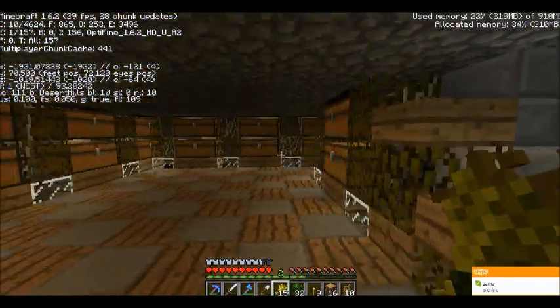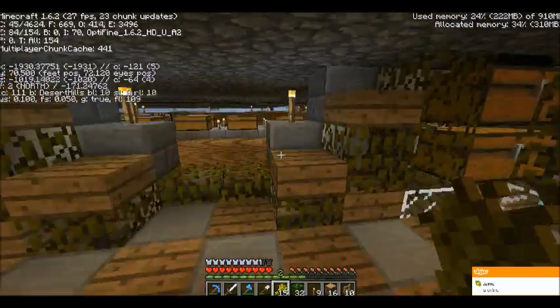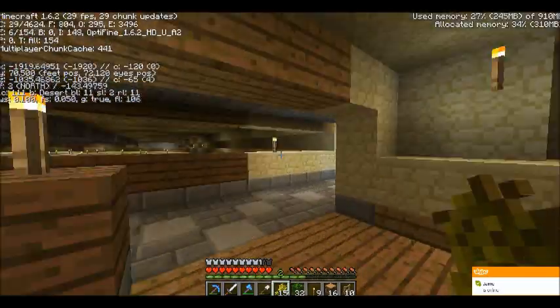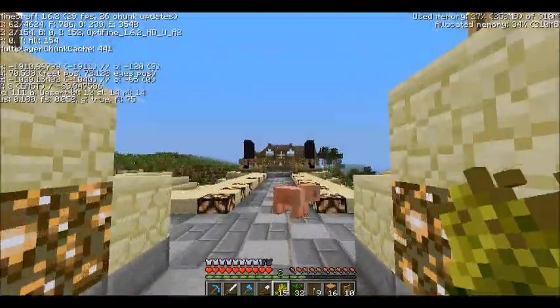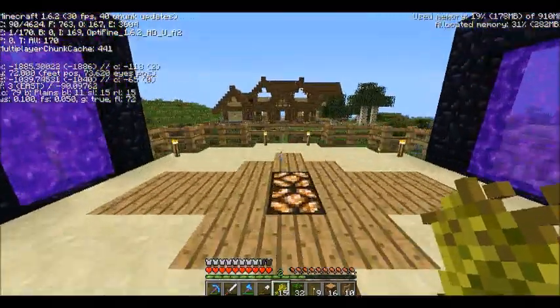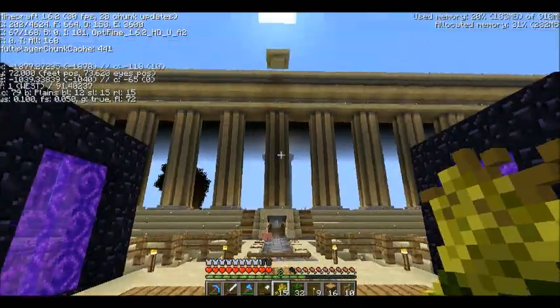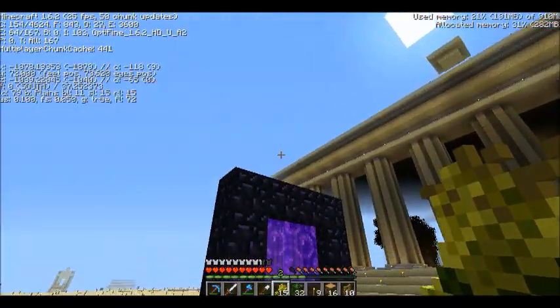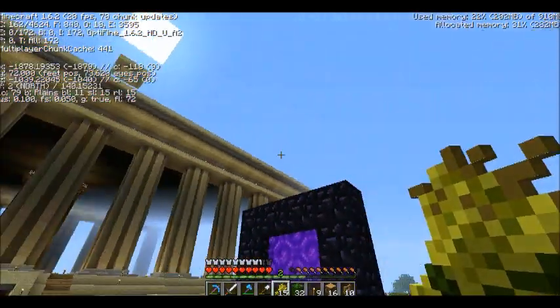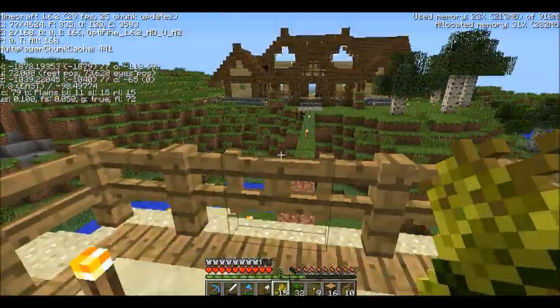This was going to be a storage room, but I built it before the main base - I think I'm going to have a proper storage room over here instead eventually. What I also want to do is put a 'Vicious Biomes' sign written across the top of the big structure, large enough that you can actually read it.